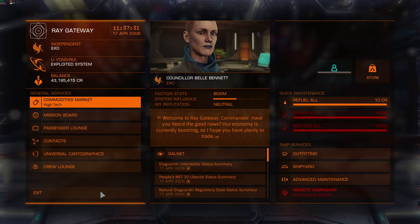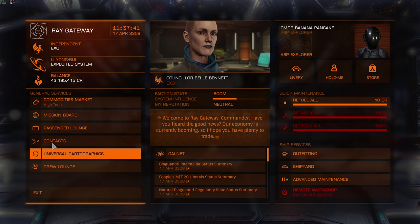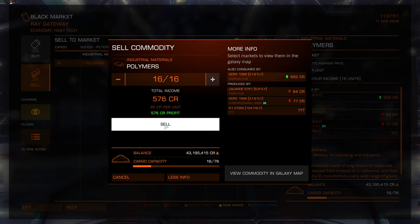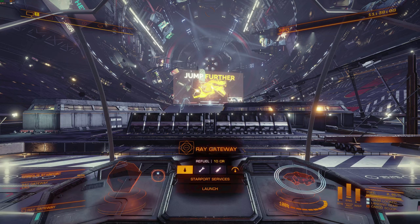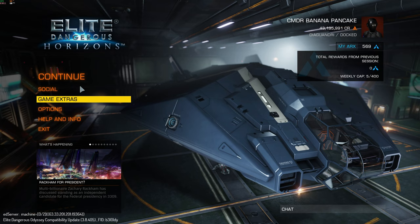I'll quickly check my transactions — nope, I haven't got anything on there in terms of outstanding fines. So now we go into Contacts, Black Market, click, and then we sell these polymers. We've got 576 credits for that — not a lot, but I've traded in illegal goods. We'll do the same thing as before. I'll quickly check the engineers — it still says 2. So I'm going to come out of the game and go back into it again, and continue in solo play. I only play in solo — I remember once I tried open play and somebody destroyed me without even contacting me, which put me off. Maybe one day I'll try it again.